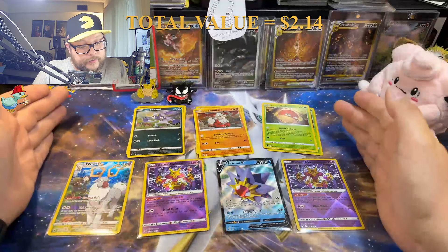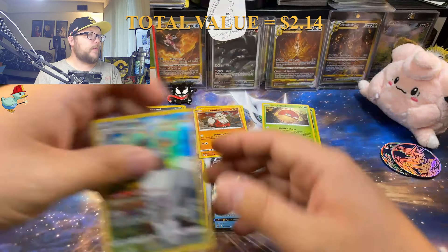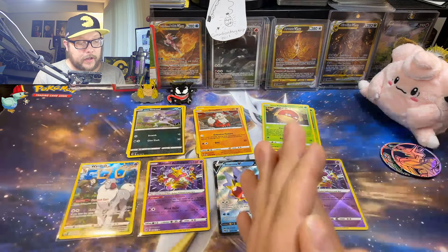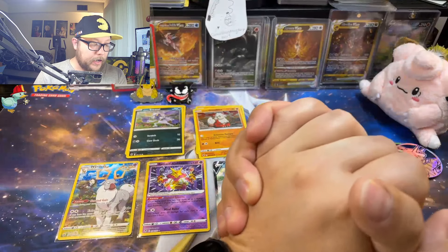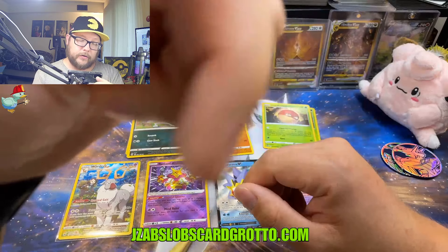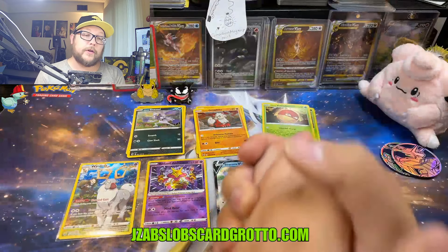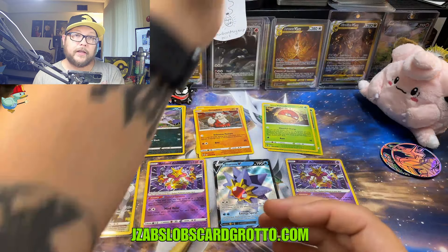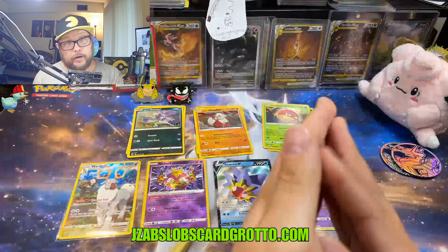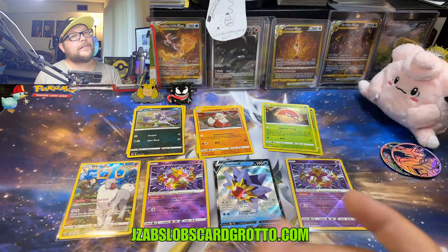All right guys, here are our pulls for today. My favorite is this diamond card — I think it's super dope. I like Starmie a lot. Then we got the Wyrdeer and the two Radiant Alakazams. Not too shabby, but these Collectors Chests are usually rough to pull from, so getting two pulls from each chest is pretty good. Don't forget I'm doing a rip and ship on October 13th at this website — you have a chance at winning Pokemon XY Evolutions and Hidden Fates. Also I'm doing an art contest on October 27th — ship me some art to my PO box and you have a chance to win a booster box of Stellar Crown. Thank you so much for watching, I really appreciate it. Until next time, I'll see you later — peace!